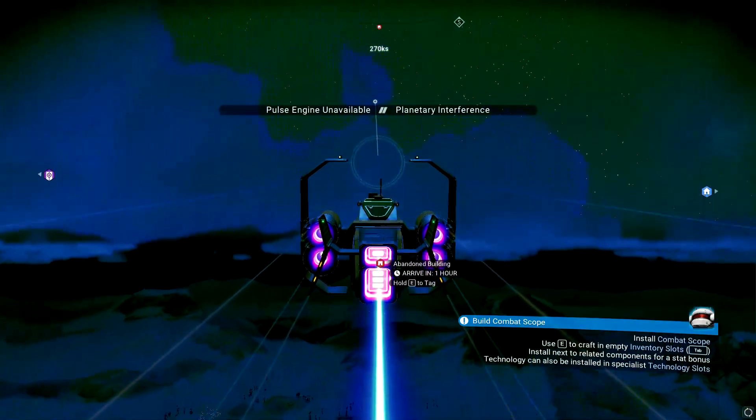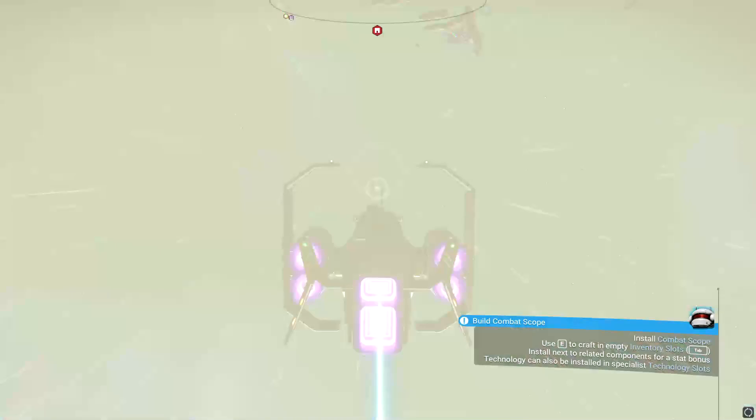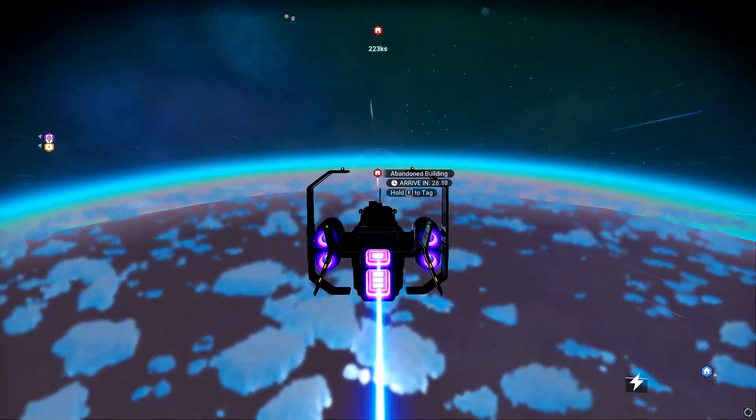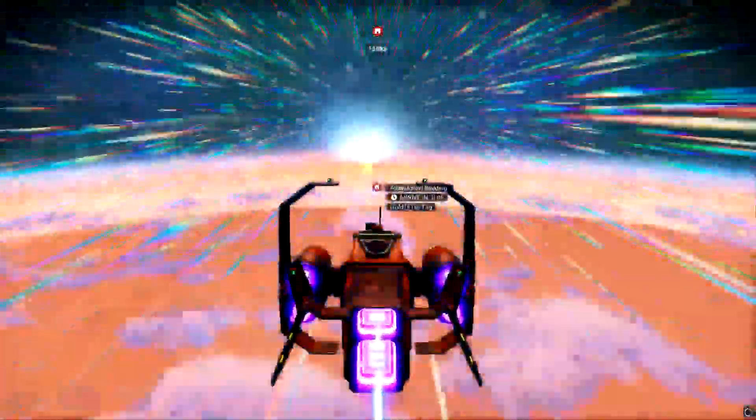What you want to do is just leave this planet real quick — just warp out — and then do this again. Once you're there, just mark it off your thing. You have to land; you cannot do it otherwise.